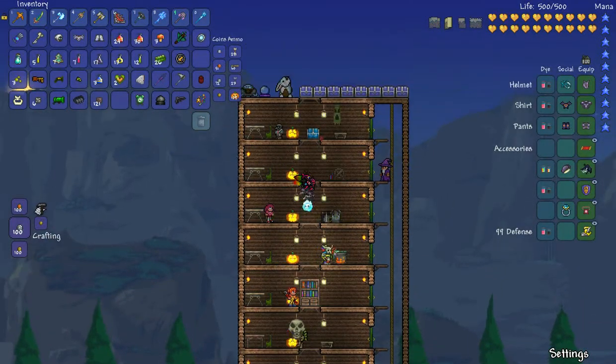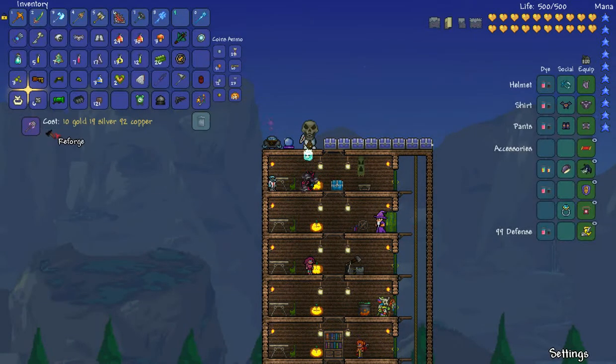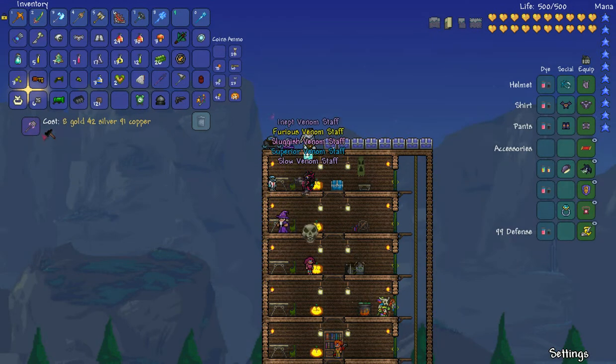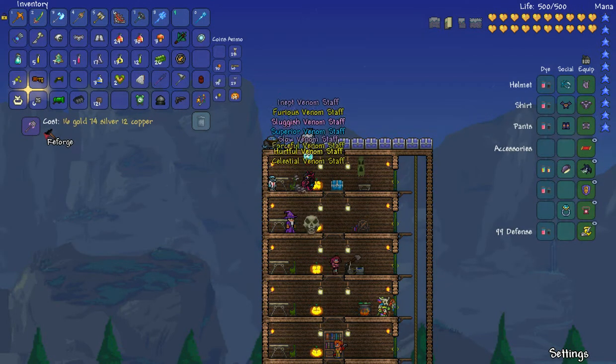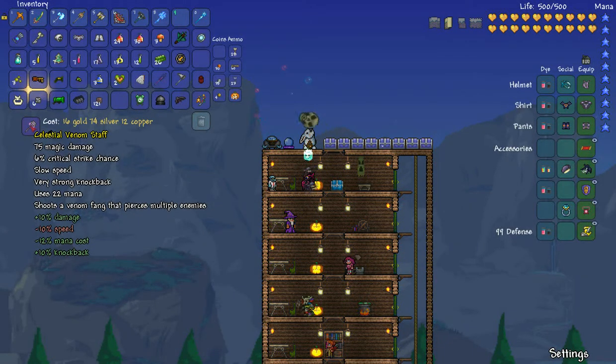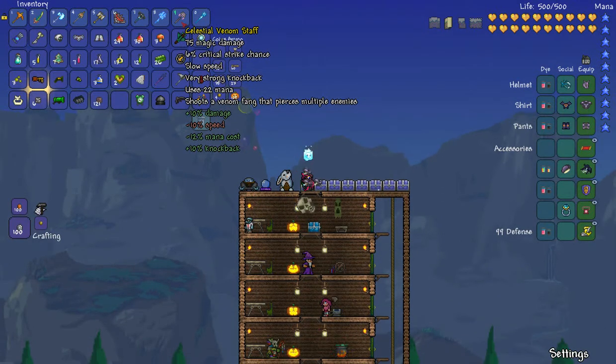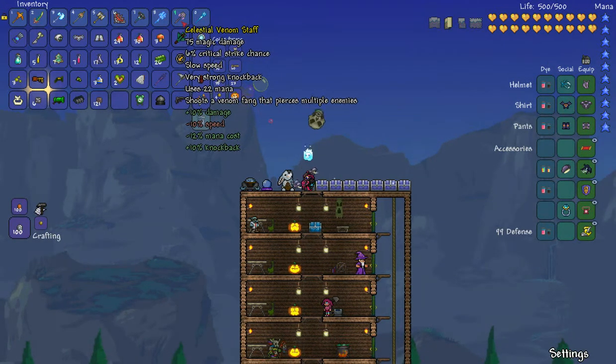I'm really going low on platinum coins, I need to go sell some stuff. I'm gonna say that Mr. Cool would be the best enchantment for this. I'll use this one — that's 10 extra damage, and the mana cost is a lot lower now: 22.